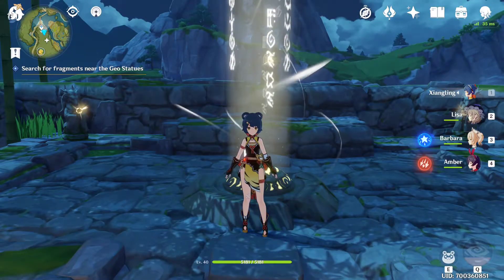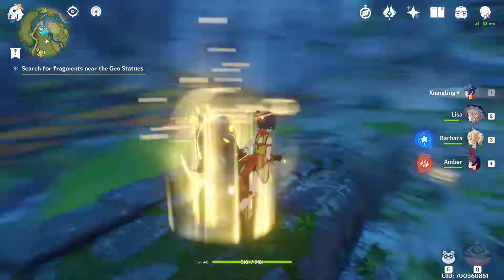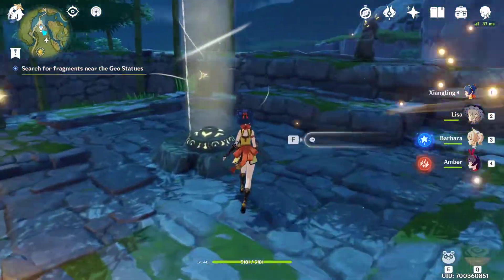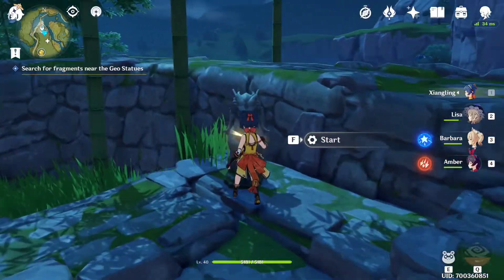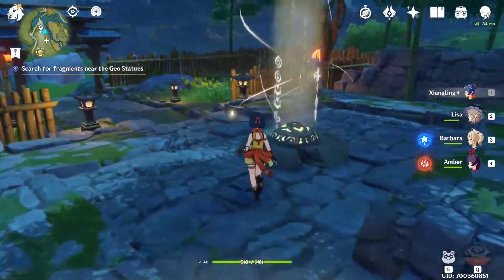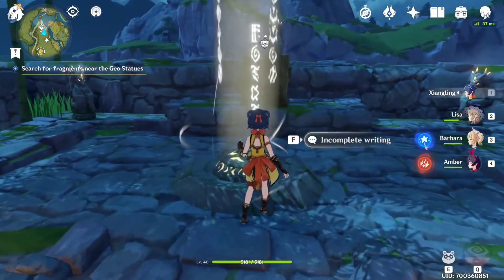Here we are, let's do the second part of the quest. We activate this one, then we go back to this one in the corner on the opposite side, then this one here, and the last one. That's it, easy peasy.